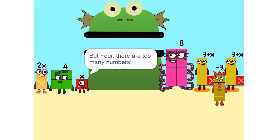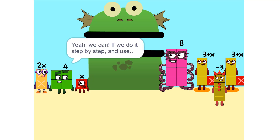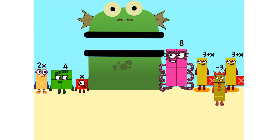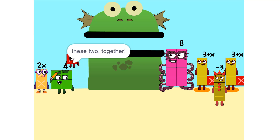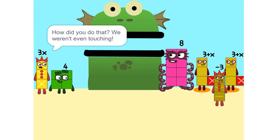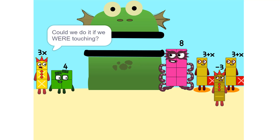But there are too many numbers — we'll never figure it out. Yeah we can, if we do it step by step and use a pencil. So let's get started. One thing we can do is add these two together. How did you do that? We weren't even touching. They don't have to be. Could we do it if we were touching? Yeah. We can also add these together.